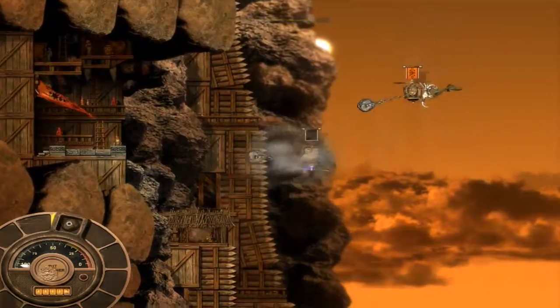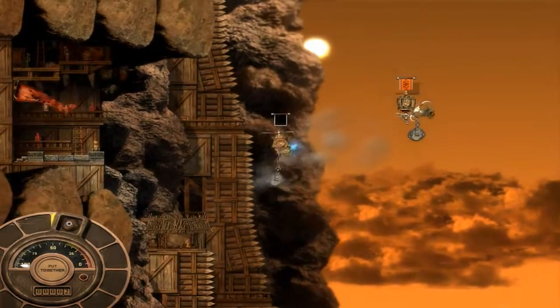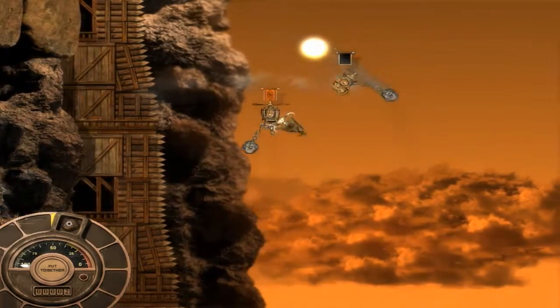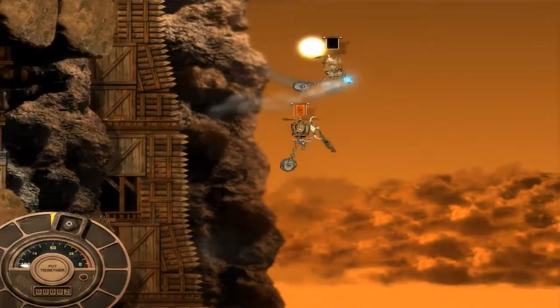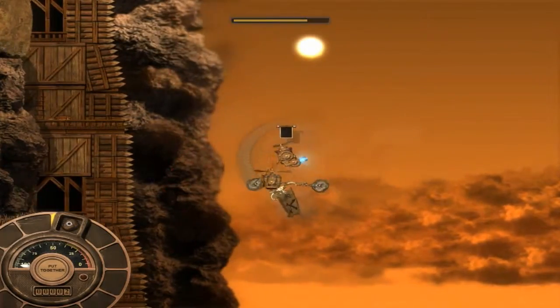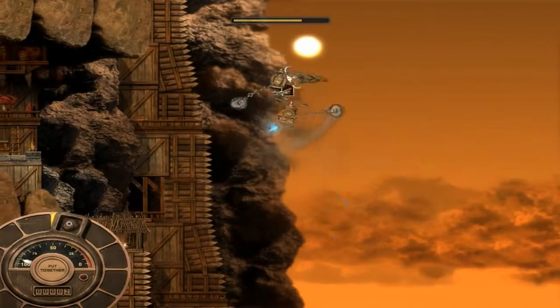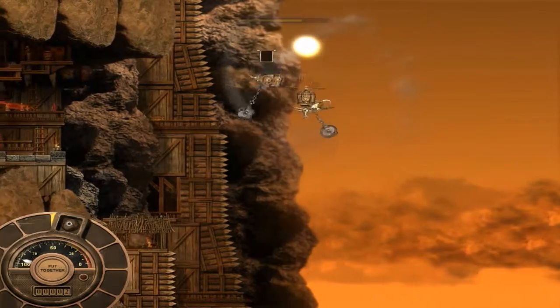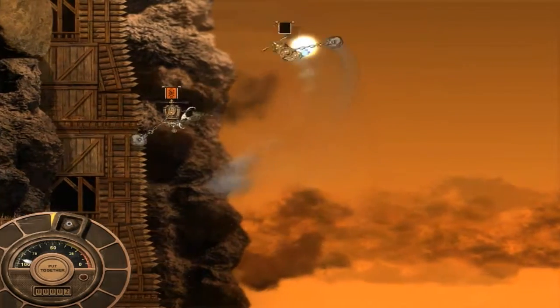Wow, this is kind of weird. So I control my flying machine with my mouse, and then by swinging it over like this I can hit this other guy — my enemy or my training partner. This is quite weird.